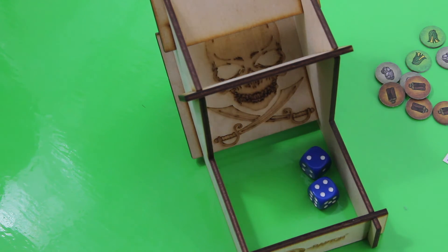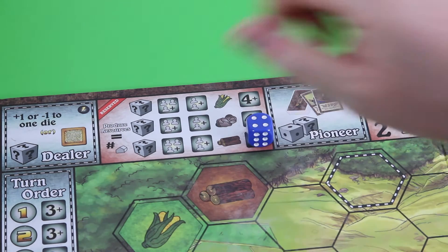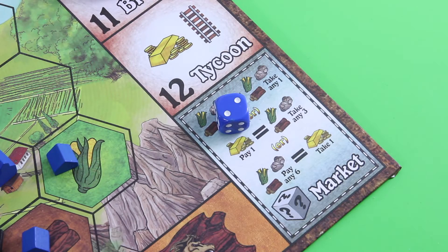Let's see — a four and a two. Again very lame. But I think I can produce now and I really have to. So let's place the four here for three units of wood, and with the second die we'll go to the market. Not really much I can do — pretty boring round.